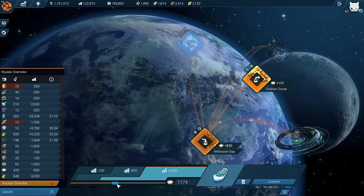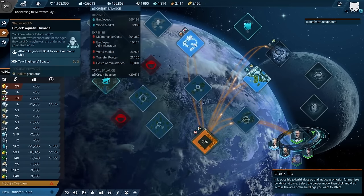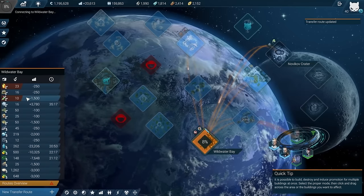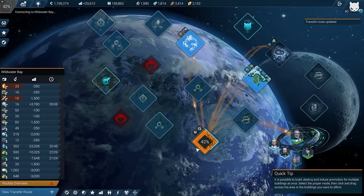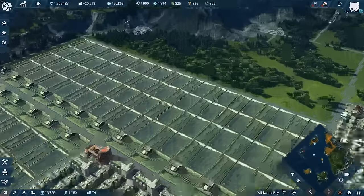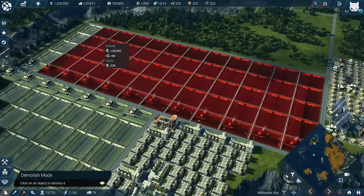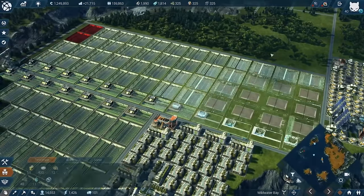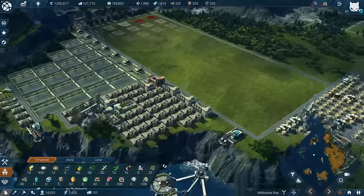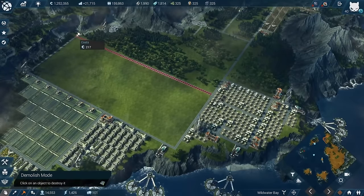That's what I call a real rice production - the whole area now. We can use all this rice to get it to Viridian Coves - all of the remaining 800 rice, costing around 3,000. Actually I think importing it is a bit cheaper. But now with all that space we can delete more rice farms. Down to 400 surplus, but we have the space we need for the new production chains.